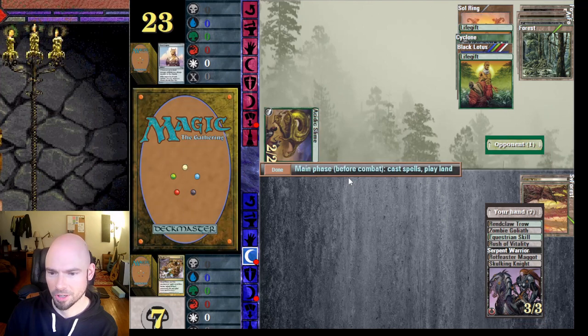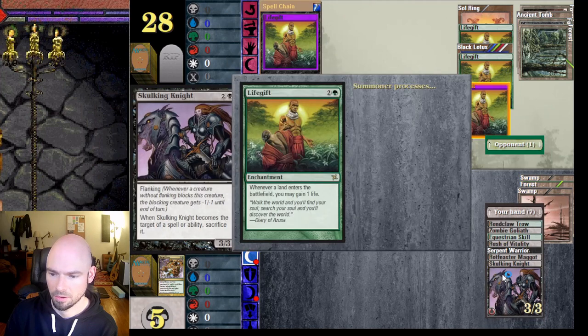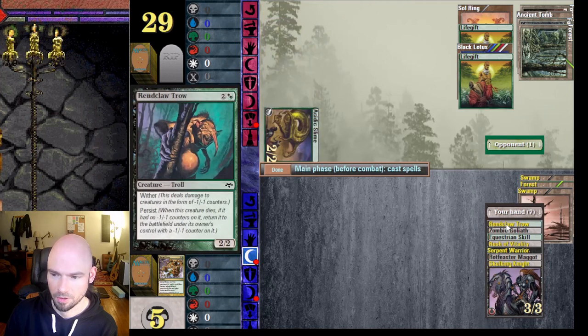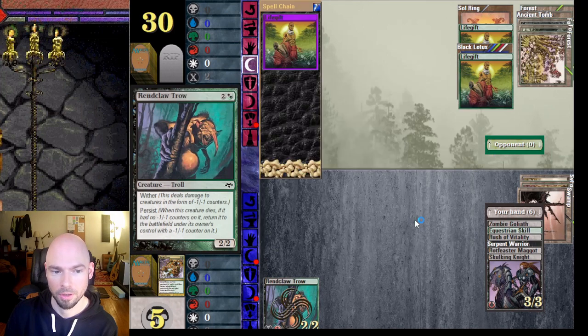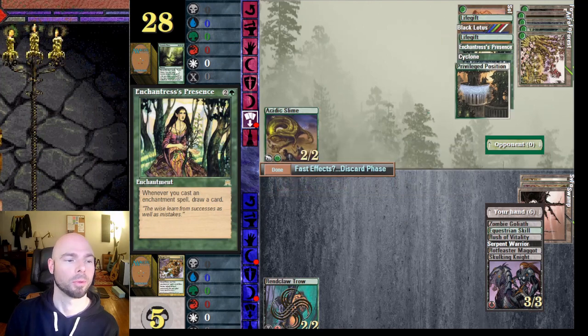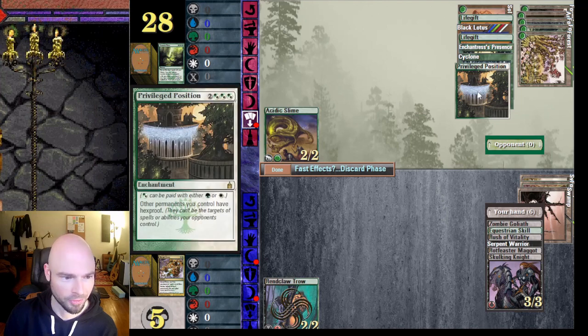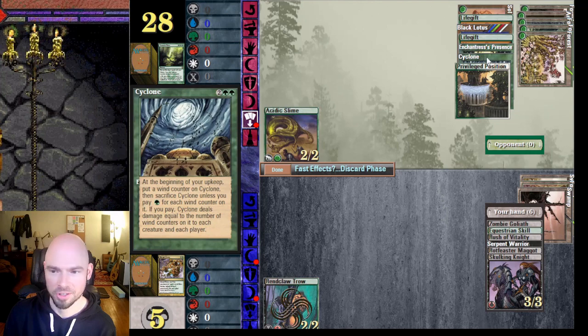Let's get rid of his Sun Droplet then. My Trow is out — my newly acquired one too. He just cast Genesis Wave: reveal X cards from the top of your library, put any number of permanent cards with converted mana cost X or less from among them onto the battlefield. He just played a whole bunch of stuff for free — Privileged Position, other permanents, control of hexproof creatures, and still has Cyclone in play.